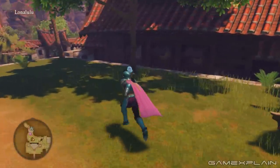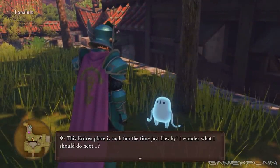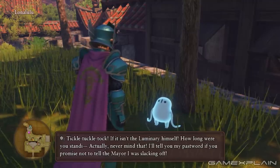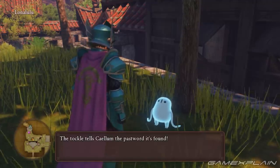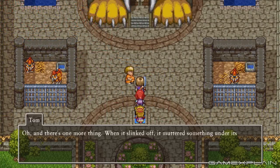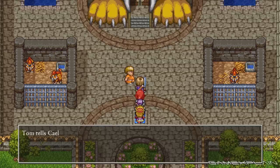You'll find the fifth Tockle in Lanolulu. It's just south of the church on the north end of the village. Talk to it to receive the password for Chateau Felix in the Altar of the Cursed King. Once you complete the quest for Chateau Felix, you will receive a password for Chateau Felix at dusk.